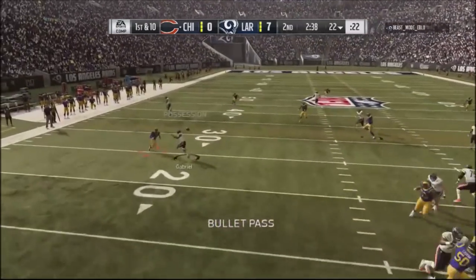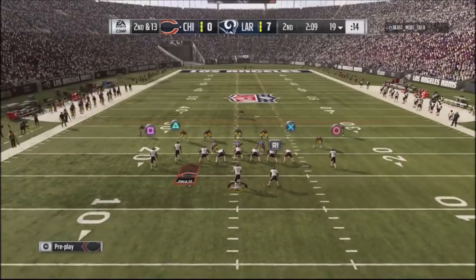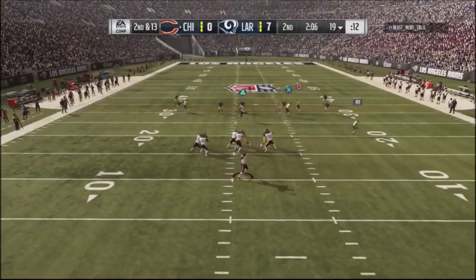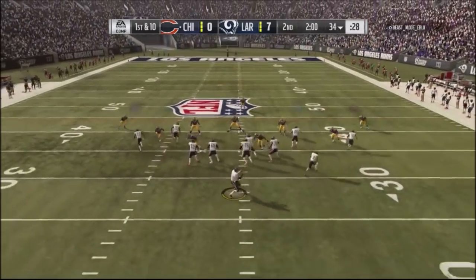Looking through the crossing route, I should have gotten rid of the ball a little quicker. Second and three, I lost three yards on that play. Looking at Gabriel on the seam — the seam gets taken away, so I drop it down to Cohen, and Cohen takes the ball up the sideline for a first down.